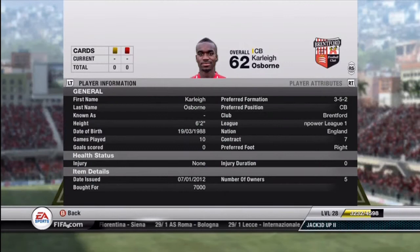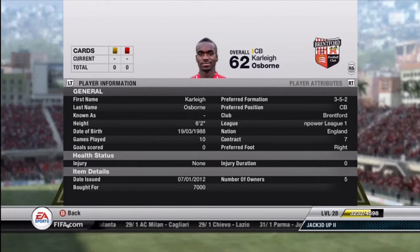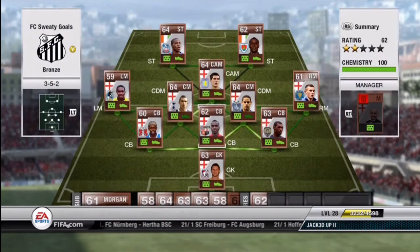Next up we have Osborne. He is 6 foot 2 and is very expensive for a bronze player at 7,000 coins. But he has 81 pace, 67 defending, and 62 heading. He is actually my favorite defender of the three. He's very aggressive, which can be troublesome in the 3-5-2, but every time he's decided to be aggressive without me calling him with the RB button, it seems like he's made a sure tackle. The 81 pace centering the 3-back formation is just absolutely lovely from Osborne.